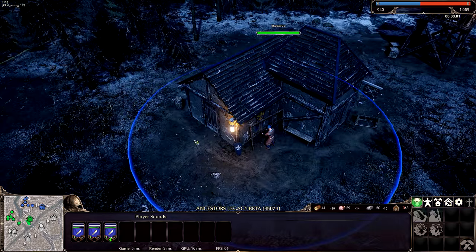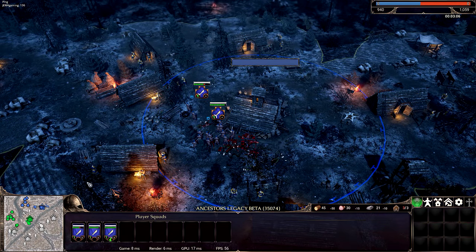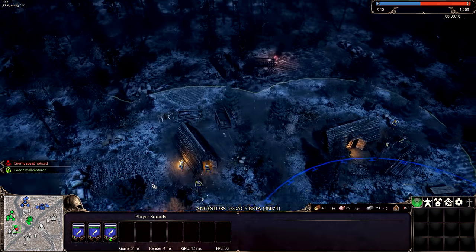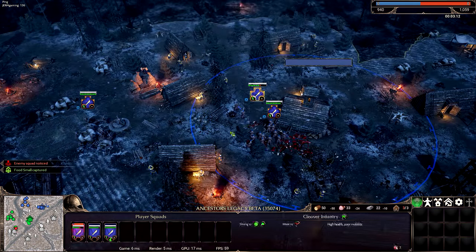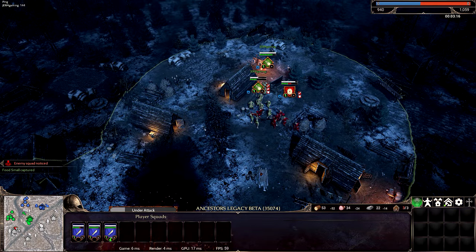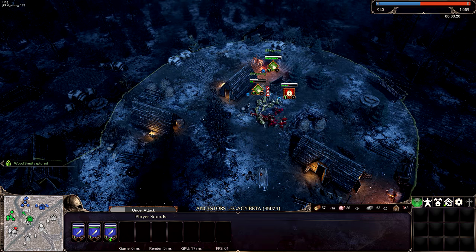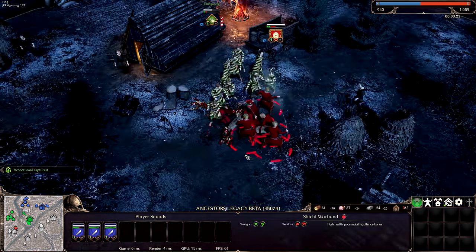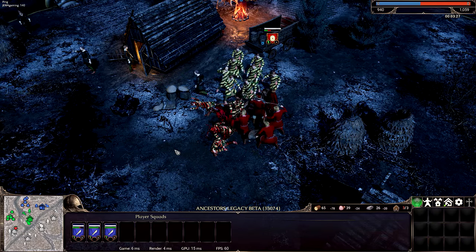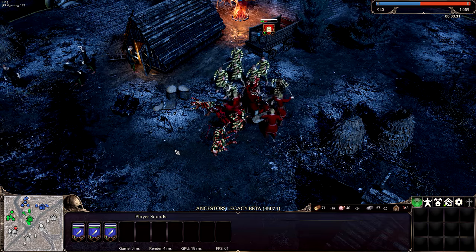A little bit like Age of Empires — quick expansion is going to be important. The base building is interesting. It's neat that it's just pre-chosen so you can just upgrade and not think about it, but I do like building my own bases sometimes. I've run into some enemies at Echo and I'm fighting them. It's like you guys are wearing prison tunics. Wow, the blood effects are crazy detailed — Total War level crazy detailed.